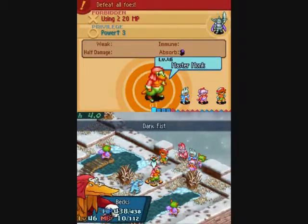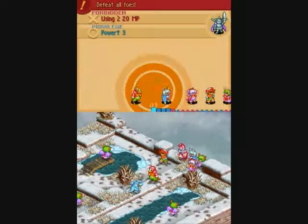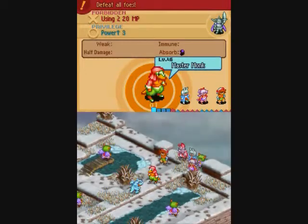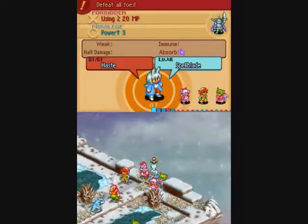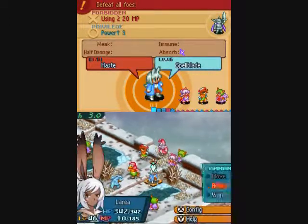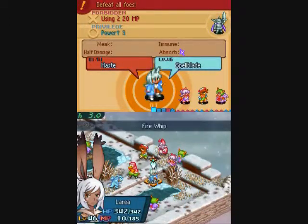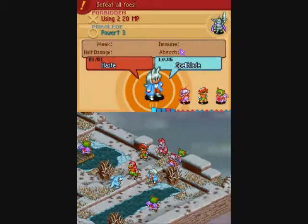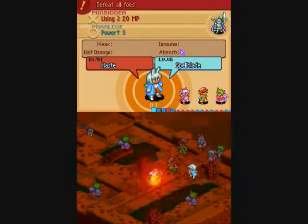Let's use Dark Fist. I'm thinking more Lerbera, since I have so much HP on Bex right now. Maybe Fire Whip? Oh yeah, that'll do quite a bit of damage. I like that.